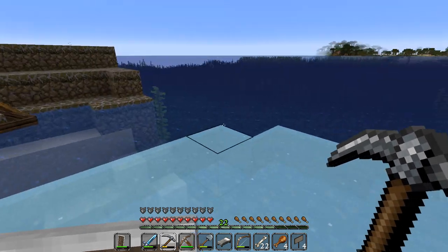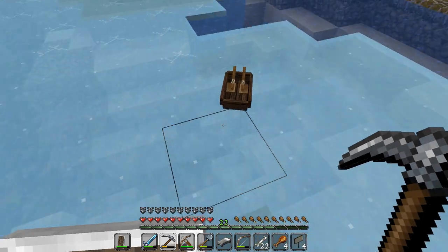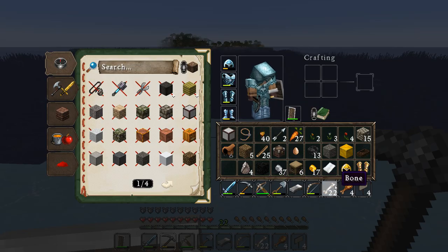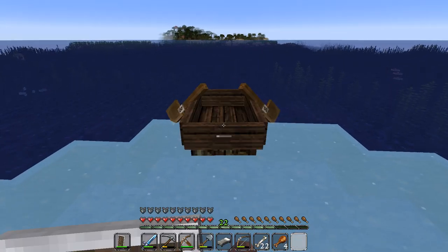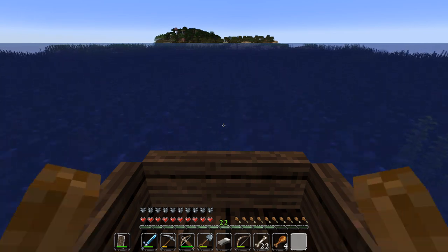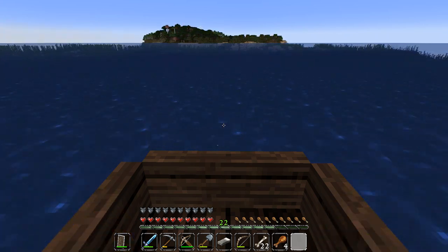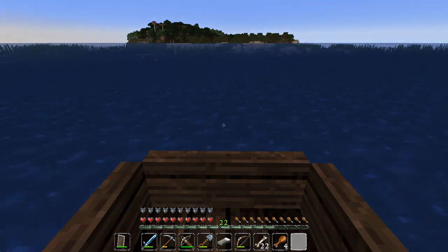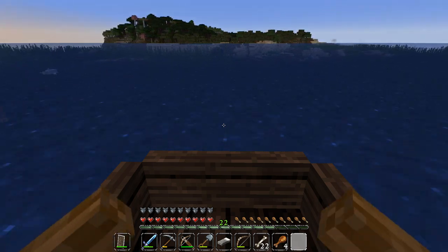All right, we found our boat. Looks like there's an island over here, too. Let me go ahead and grab this and head over to this island. This could be the mainland — just like a portion of it. If it turns out this is the mainland, then we are not that far from Moosher Mile. I think this is the mainland.